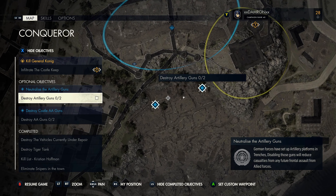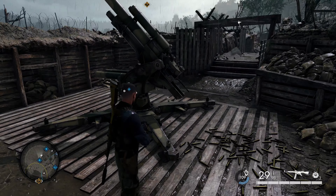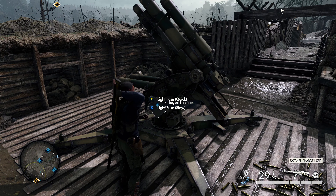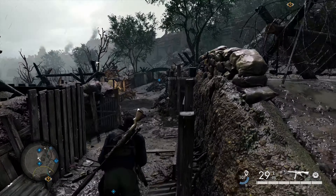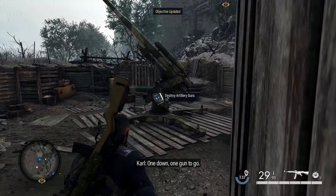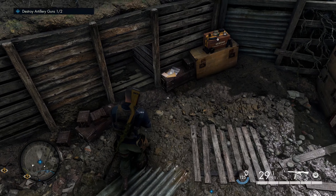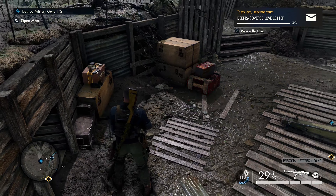From there, head to the central portion of the map where the side objective to destroy the artillery guns is — there's a large trench network here. I've cleared out all the enemies. We're at the easternmost artillery gun; I've lit a fuse there and we're heading to the westernmost artillery gun. Once you get to this artillery gun, look to the left-hand side — right here on this ammo crate is our next personal letter. Go ahead and pick that up: that's our third and final personal letter of the mission.